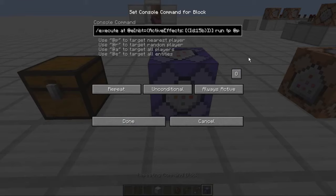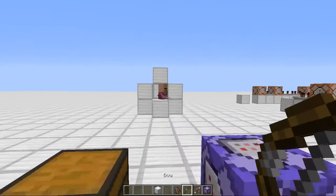So execute at @e, NBT equals active effects 15 — which is the ID for blindness. And then when it finds that type of entity it'll run tp @e, or tp @p, and then three tildes — that's like on him. So I guess it's shorter than I thought it was. Now I'll shoot this arrow of teleportation at him. As you can see, it is actually blindness.